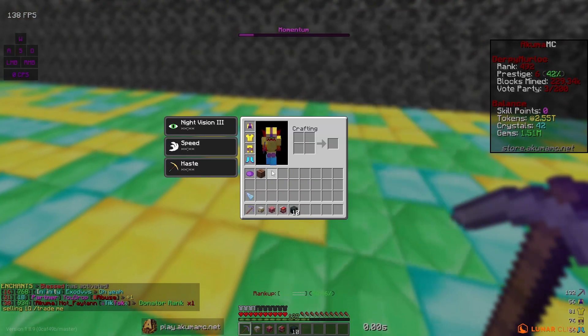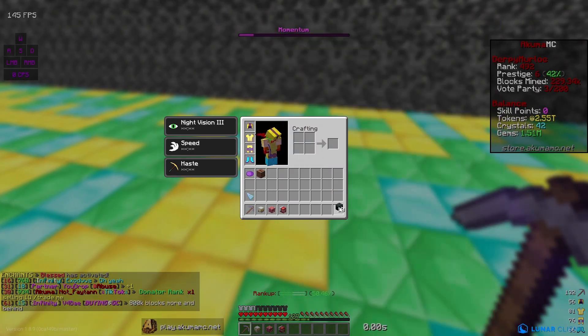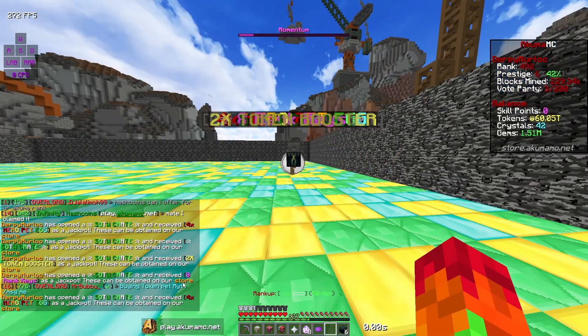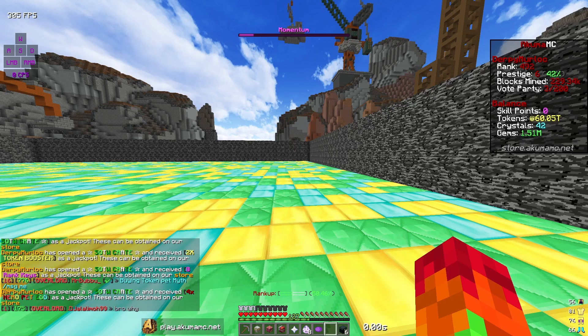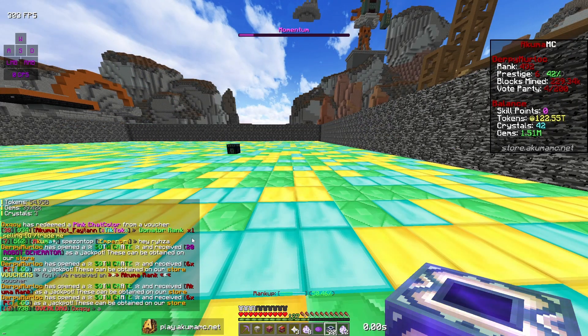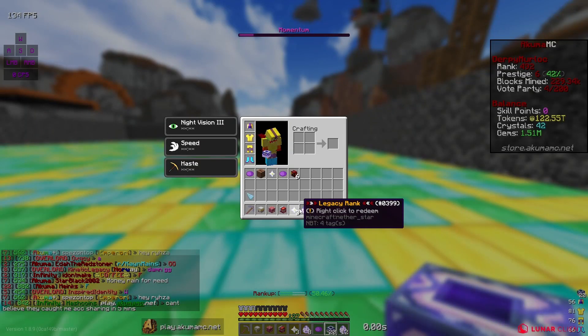By the way, from last episode this is what my pickaxe is looking like — if you want to pause and look at it you can. To start off the video we got 10 start-of-the-world crates to help us get boosted. Hopefully we can get another V kit shard to sell. I got some pet eggs, rank keys, boosters, another start-of-the-world crate, more pet eggs, and an Akuma rank — along with robot generators and a bunch of pet eggs.